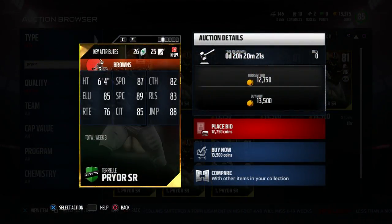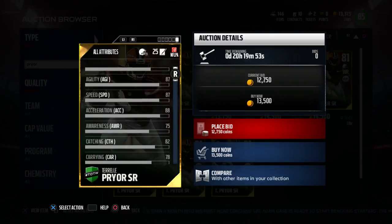The next card is Terrell Pryor. He is 6'4" guys. Terrell Pryor is 6'4", 87 speed, 82 catching, 85 elusiveness, 89 spectacular catch, 83 release, 76 route running, 85 catching in traffic, and 88 jumping. Only an 82 catching, but he's got an 89 spectacular catch. Didn't he play a little bit of quarterback this week also?